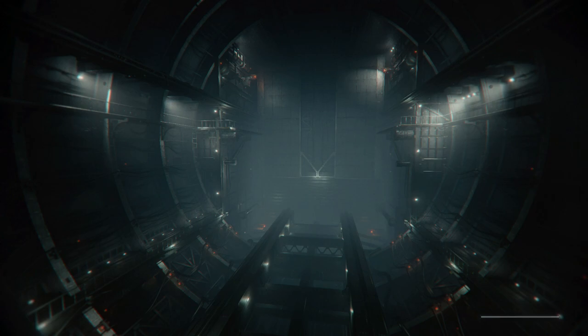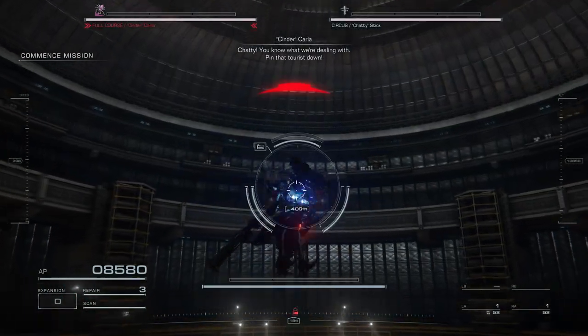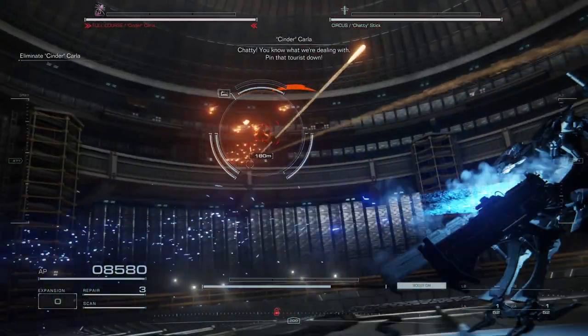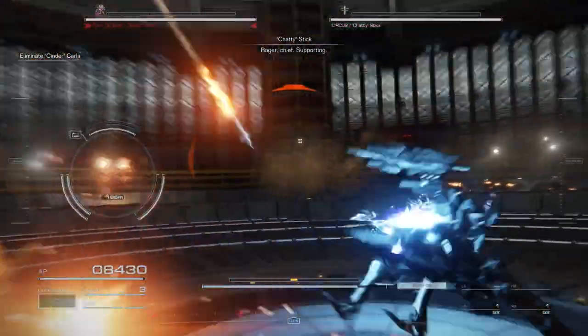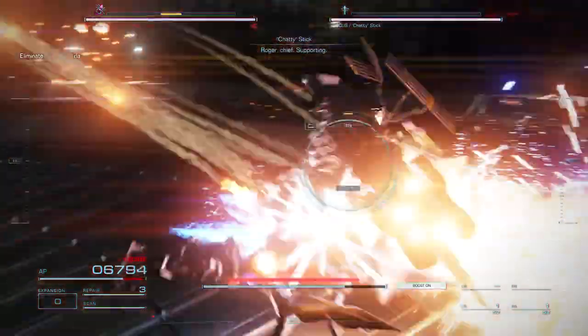Hey, how are you doing? Holmes here, and welcome back to some more Armored Core 6 boss guides. Today we are going to be taking on Clara and her sidekick Chatty Stick. These missile barrages you can dodge by circling — strafe circling.